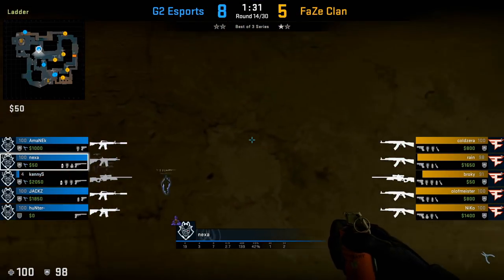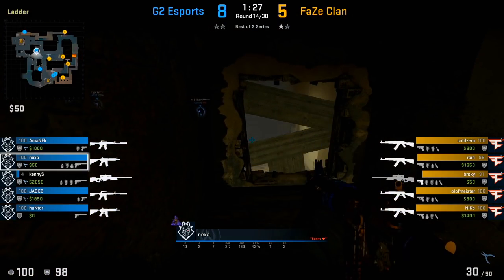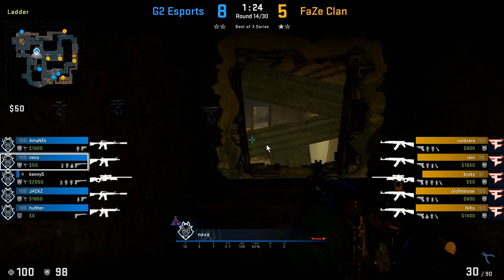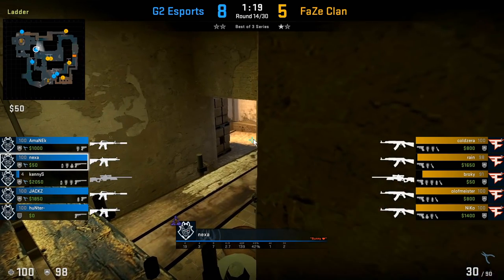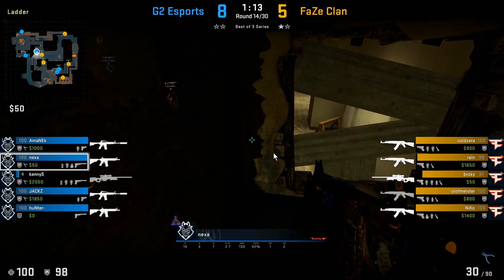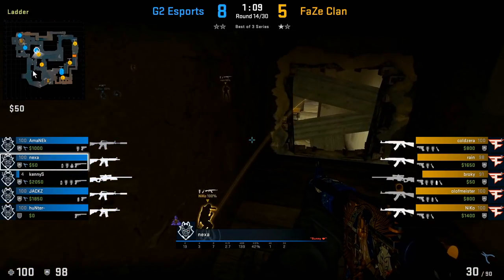In this round Nexa plays towards the ladder room area. When playing ladder room, you're essentially taking over middle — after Kenny S leaves towards connector, he's just watching towards A. As the ladder room player, you have to manage both short as well as mid window. Here we see him peek window, then swing back to peek short, then go back to peek window. The whole idea is to manage both angles simultaneously and get as much information as possible for your team.